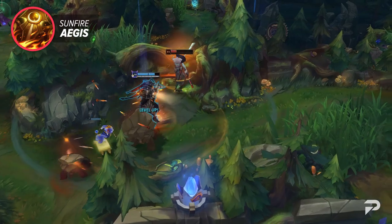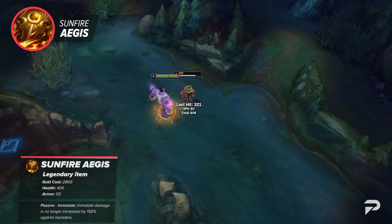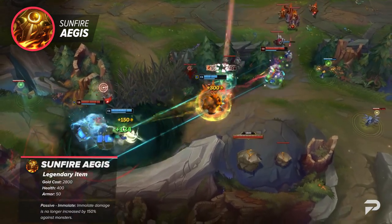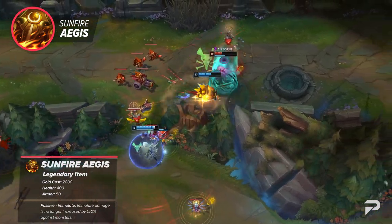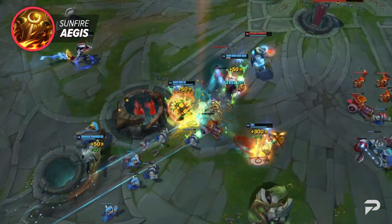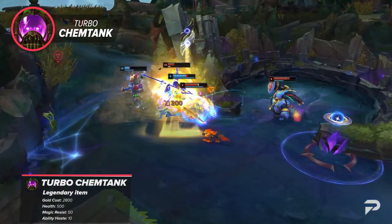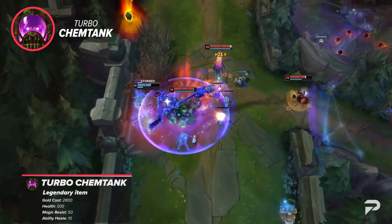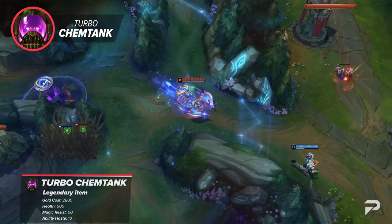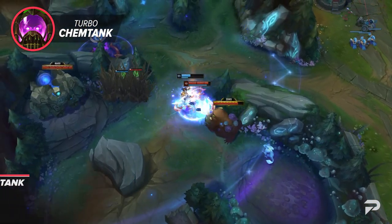Moving on, we've got Sunfire Aegis, which is no longer a mythic and got its stats bumped down. It no longer provides magic resistance, but gives a decent amount of armor and HP. It still offers the Immolate passive, dealing magic damage per second to nearby enemies based on immolate stacks. This will be a decent rush for top laners that need armor and waveclear — though if you just need a strong armor item, Frozen Heart is significantly better. Turbo Chemtank is the magic resistance version of Sunfire, providing MR, Ability Haste, and HP at a good price. Its active grants movement speed toward enemies or enemy turrets, then releases a shockwave that slows nearby champions — making it good on Bruiser Hecarim, Singed, Skarner, and similar champions.